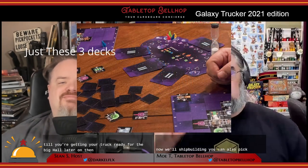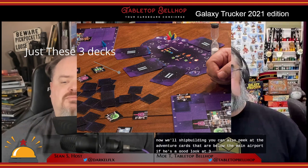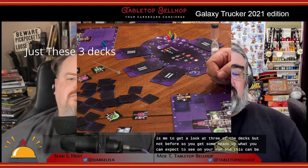While shipbuilding, you can also peek at the adventure cards that are below the main player board, which means you can look at three of the four decks. So you get some heads up on what you can expect to see on your run, and this can be very useful in guiding how you build your ship. It's hard to build the right truck if you don't know what you'll be hauling, and while you could look at all the cards, you'd waste time and everyone else would finish building well before you.